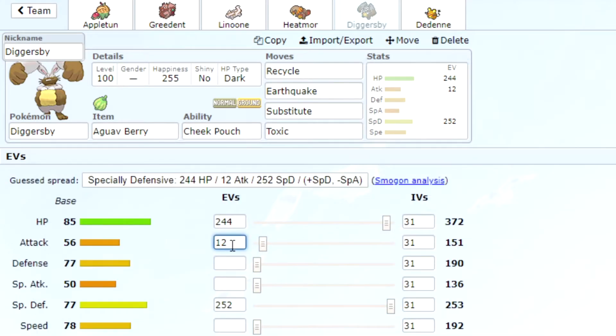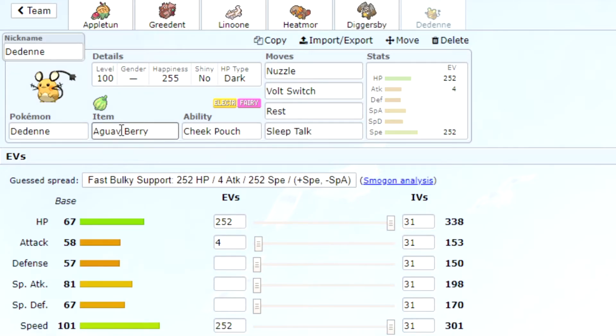Next we've got Diggersby, which is a different Diggersby set — not a Huge Power set. We've gone for an Aguav Berry to heal up, Cheek Pouch, Recycle, Earthquake, Substitute, and Toxic. It's more of a stall set: basically substitute, recycle, heal up, toxic them — a toxic stall sub-recycle set. It's actually worked pretty well in testing.